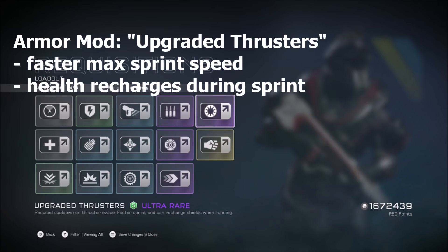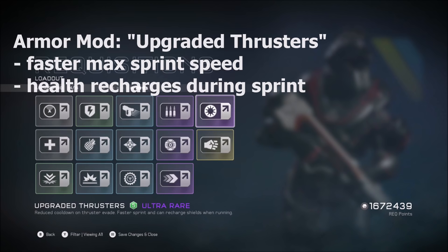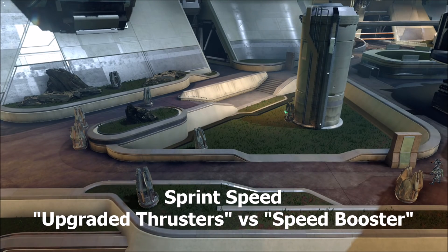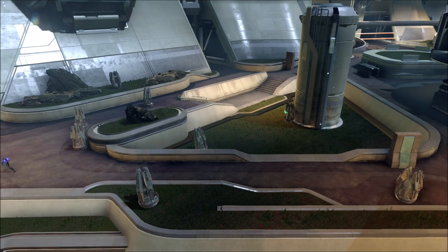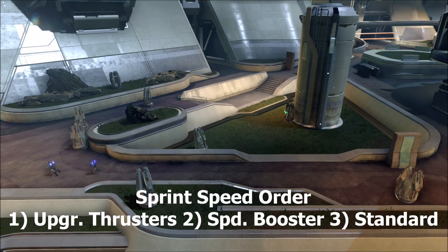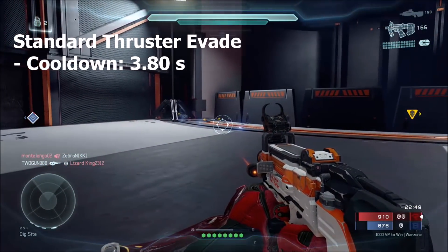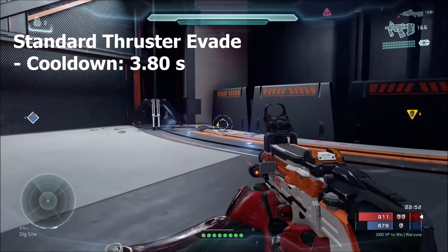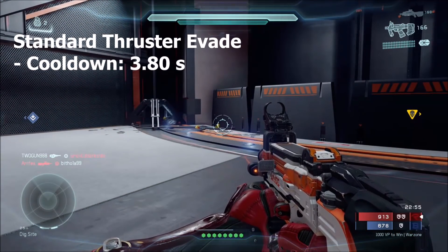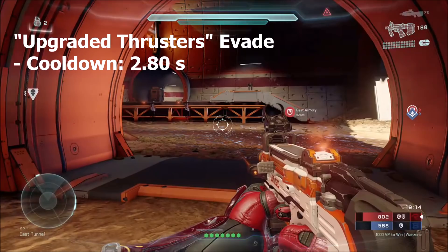Next we have Upgraded Thrusters, which allows a faster maximum sprint speed and lets you recharge your shield during a sprint. Testing sprint speed versus Speed Booster, Upgraded Thrusters is faster — that's the Spartan on the left. So the sprint speed order is: Upgraded Thrusters, then Speed Booster, then standard. Note that Speed Booster has the fastest walking speed. The standard thruster evade cooldown is about 3.80 seconds, but with Upgraded Thrusters it's reduced to 2.80 seconds before you can do the next evade.